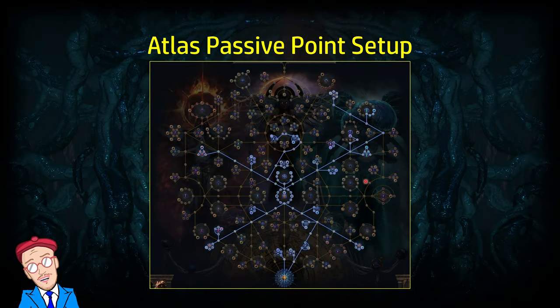Here is the Atlas passive points setup. I'm not going to go too much into this because this entire thing does not apply to any Kerak mission that you're running, except probably these three minor nodes which give you 5% pack size inside of a Kerak mission.